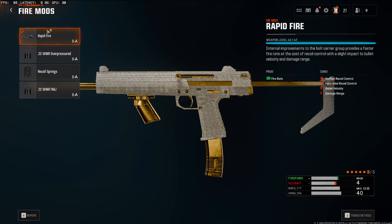Last but not least, over on the fire mods, we're going to be using rapid fire. This is going to boost the fire rate a ton. This gun is so slow whenever you don't have this on, but throwing this on makes the gun so much better. I highly recommend using it all the time — I'm probably never going to make a class setup without this attachment.